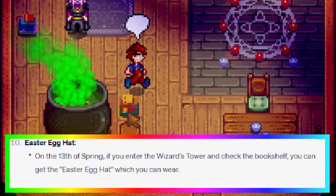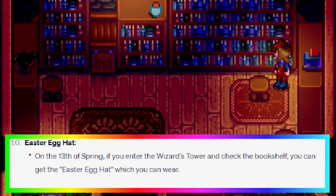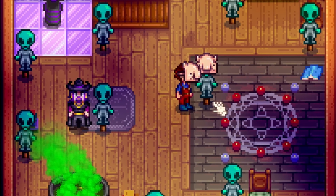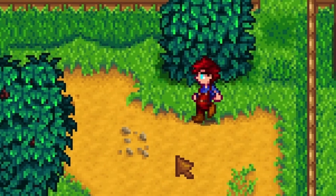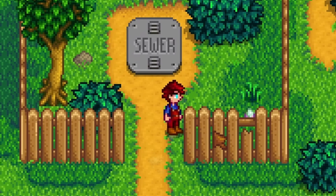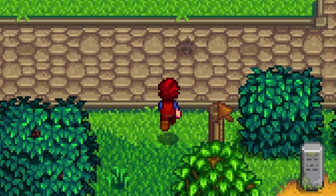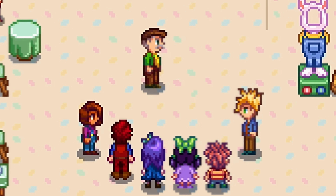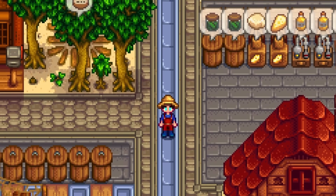On the 13th of spring, if you enter the wizard's tower and check the bookshelf, you can get the easter egg hat, which you can wear. The easter egg hat that you can find in a bookshelf - who else forgot about this one? To get the straw hat, just win the egg hunt on the 13th of spring. Not as easy as just rummaging through a bookcase, but easy nonetheless. Speaking of straw hats, let me know if you enjoyed the One Piece live action on Netflix.